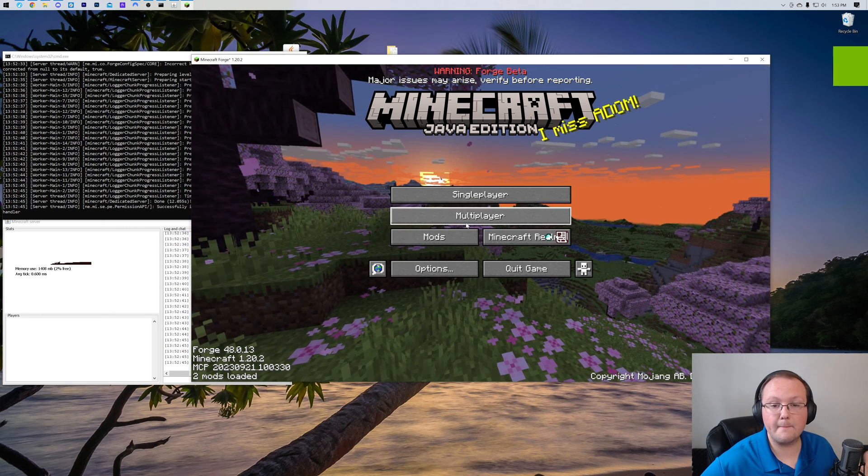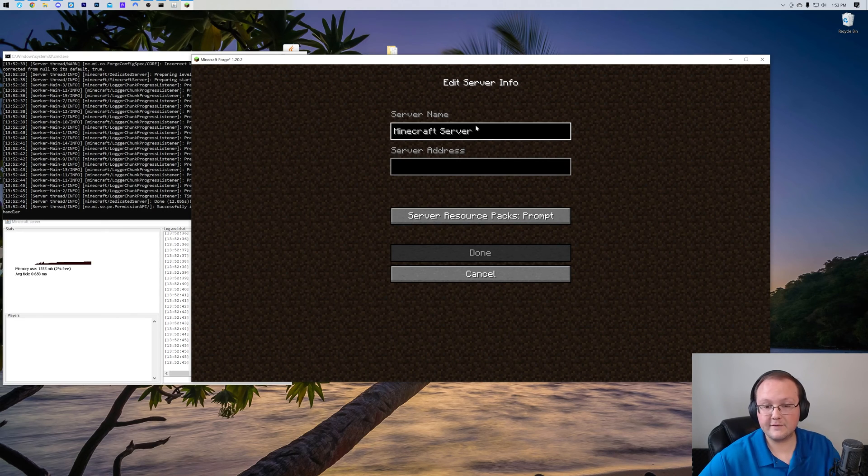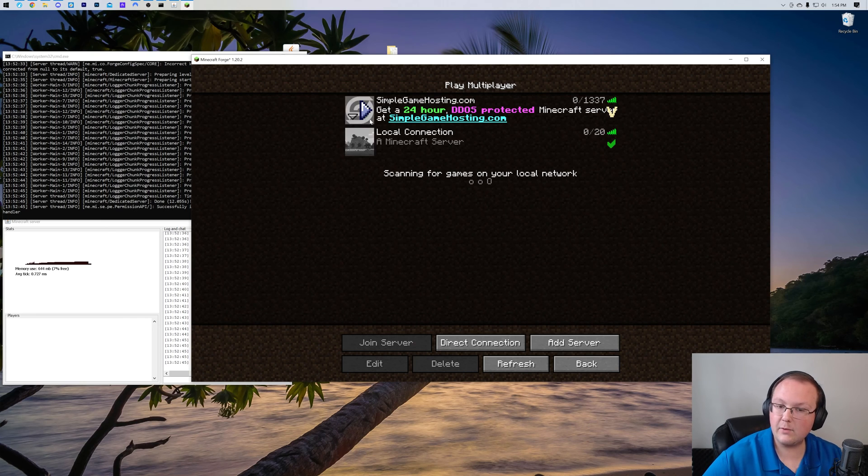To join a server, click on multiplayer, then click add server. You can name this whatever you want — I'm going to name it local connection because you're the only one that can connect to this, meaning it's local. For the server address, type in localhost, all one word, and click done. Now we've got our simplegamehosting.com server — which by the way doesn't require port forwarding — and we have local connection, the server that's locally on our computer.